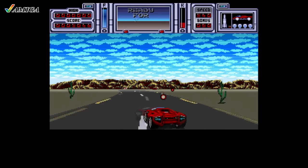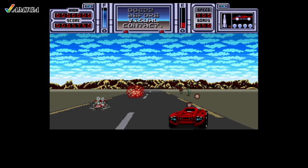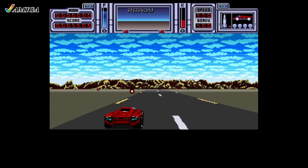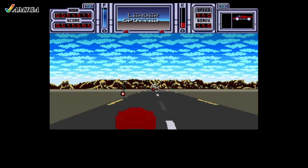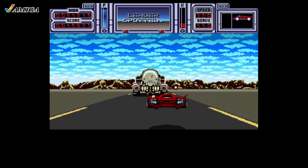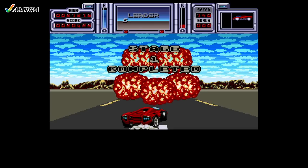We'll start off with the Amiga version that was released in 1990. The default setting is a game with no sound effects, which is odd as Amiga games often default to sound effects and no music if both aren't available together. I had a lot of interest in this game back in the day due to loving Space Harrier. This is basically that but with a car.